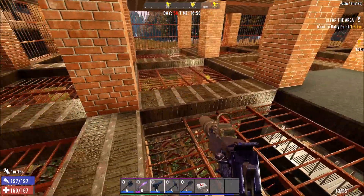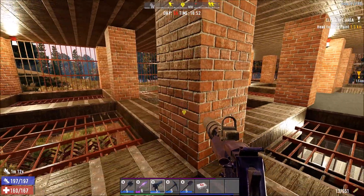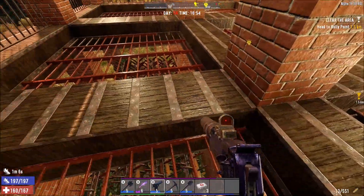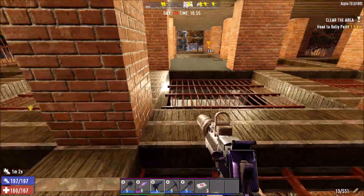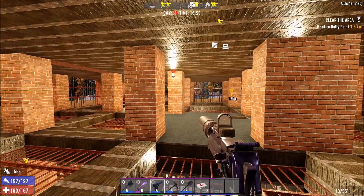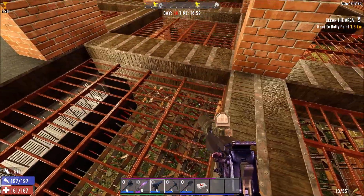The part that zombies could hit if they get through is all steel, so that would be very hard for them to destroy. The rest is all concrete. I know this looks like wood, and this obviously looks like brick, but this is just a texture I painted on there because I like the look of brick. This is actually all concrete blocks — it's all concrete. I just wanted to make it more aesthetically pleasing, easier on the eye.